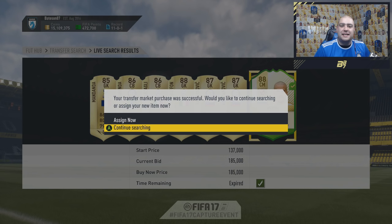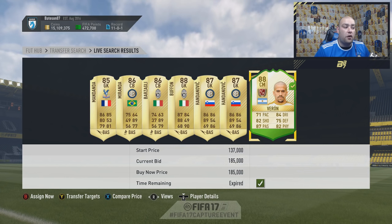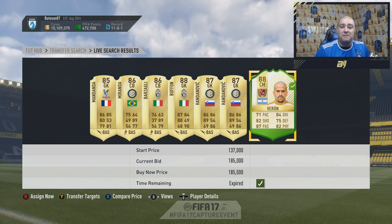Hi guys and welcome back to another FIFA 17 video by myself, Bateson87. This one was captured at the FIFA 17 capture event, and today we managed to get our hands on one of the brand new legend cards coming to FIFA 17 Ultimate Team, which is Veron. The way we got him was that 2Sync packed him in a 7.5k pack. If you haven't seen it, go check out 2Sync's video — they were kind enough to share it with the rest of the group there that day.